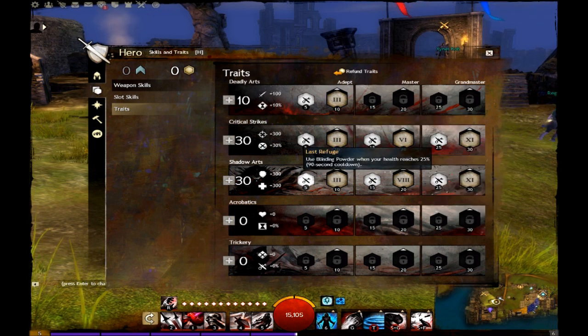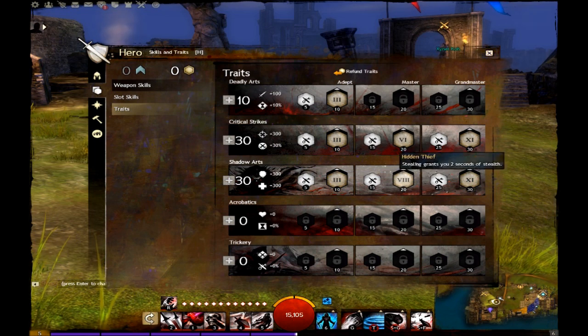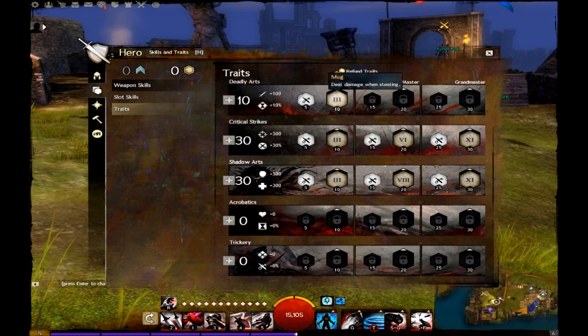In shadow arts, I give regeneration to allies whom I stealth — something to keep in mind is that this does work on yourself. Stealing grants me 2 seconds of stealth, which is increased to 3 by the trait, and regenerating health as long as I am in stealth. The only trait in deadly arts that I grab is stealing dealing damage, making it essentially deal direct damage as well as applying a 10-second poison.